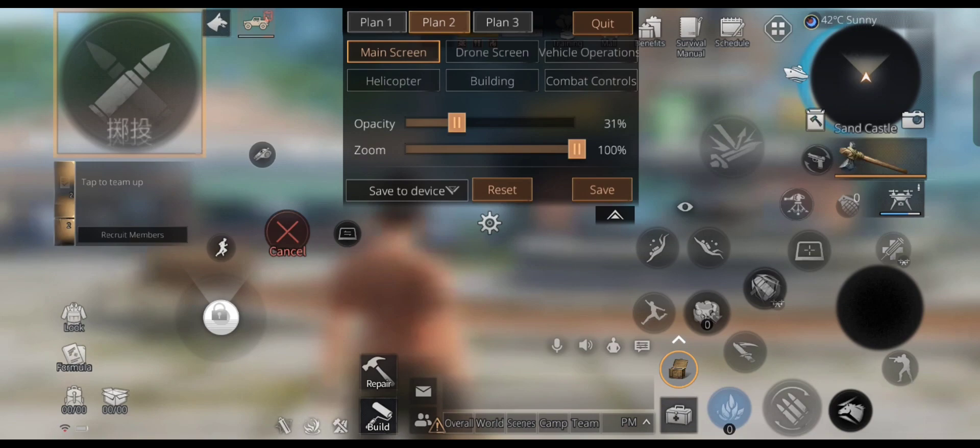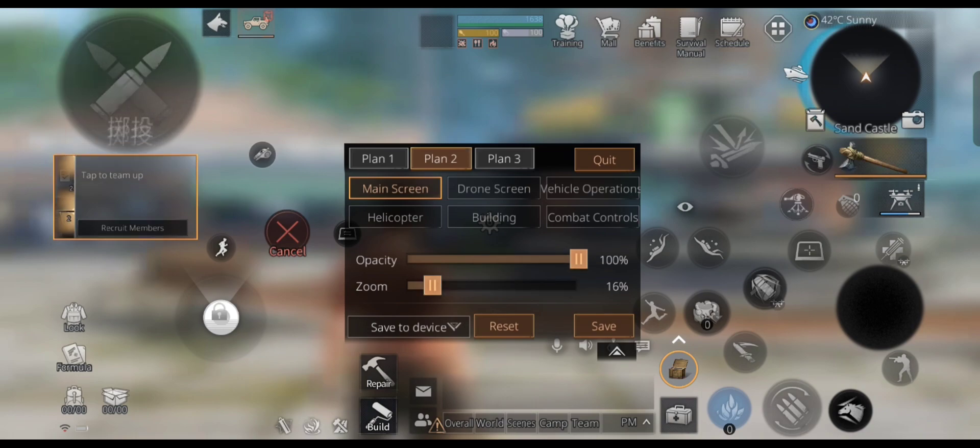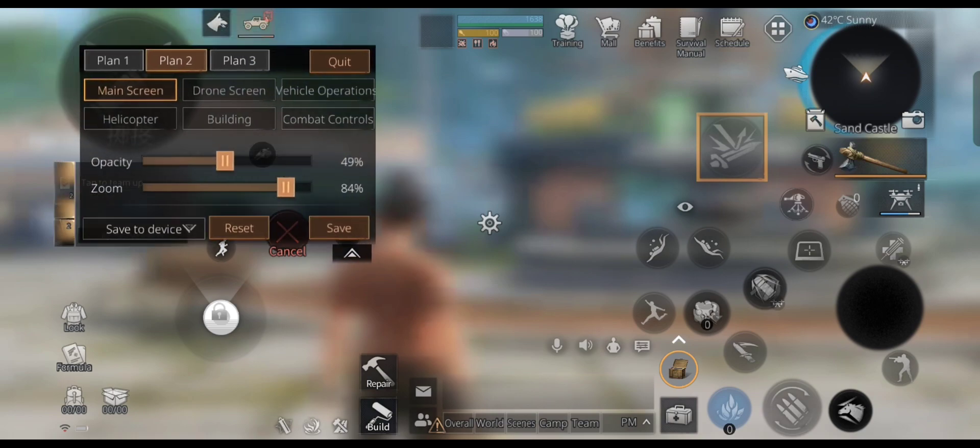Let's get into the control setup. The two shooting buttons are placed on top of each other in the top left corner of the screen, and you can adjust the opacity as you like. The team selector is located directly beneath the shooting button, and its size has been reduced to 16%. The settings button is placed as a crosshair to improve aim. The reload button size is increased to 58%. The jump button size is increased to 100%. The weapon skill button position has been changed and its size increased to 84%.